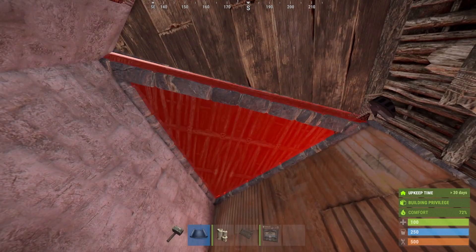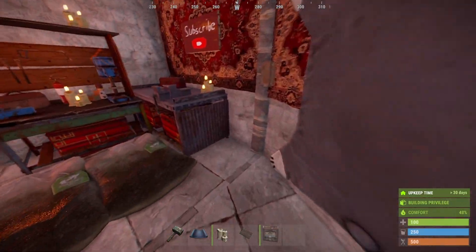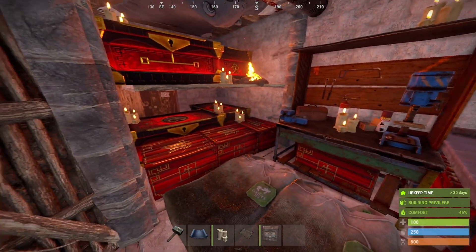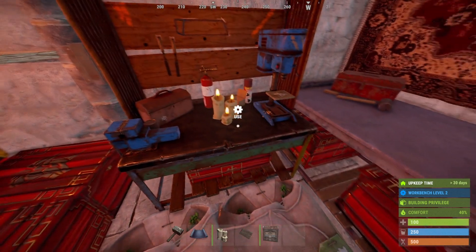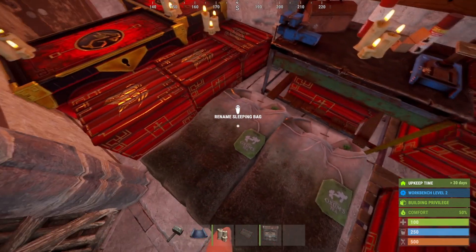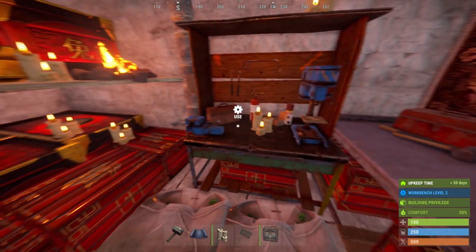If you destroy that doorway, the bunker opens, and if you place it back down and upgrade it, the bunker is ready to go. When going into the main core, you can see a normal two by one which you can live in for quite a while. It has a box loot room, a workbench, and even a repair bench, and you can fit up to two bags — or more if you remove the repair bench.